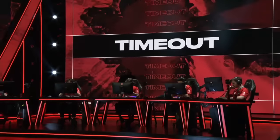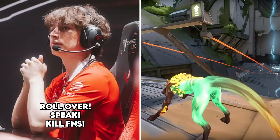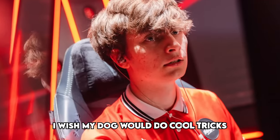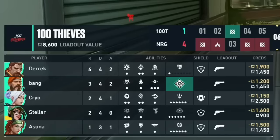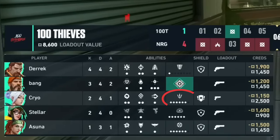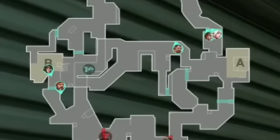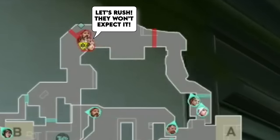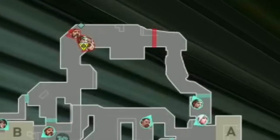100 Thieves finally take a timeout and try to figure things out. Now 100 Thieves are on a really light buy, but they can still win it. Their plan is to grab an ult orb for Cryo near Dish so he gets his Bladestorm online, and hopefully their side anchors can stall long enough on B. But NRG are rushing quick — they know 100 Thieves just came out of a timeout, and by making a fast play, they can catch them off guard and disrupt their new plan.